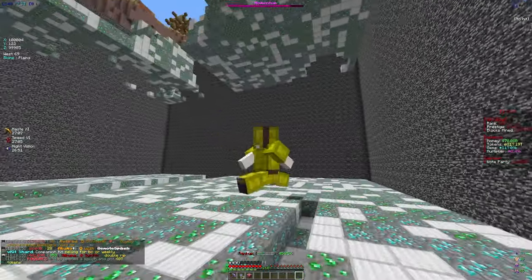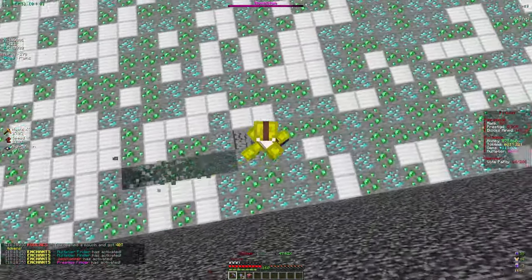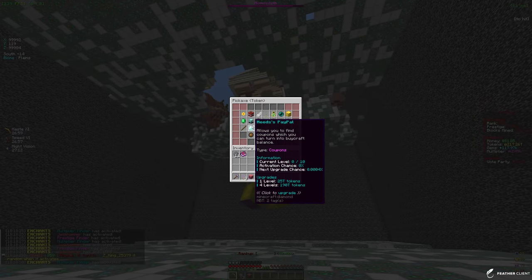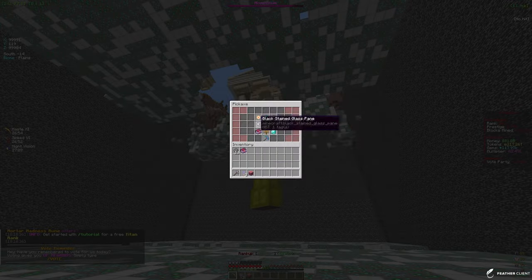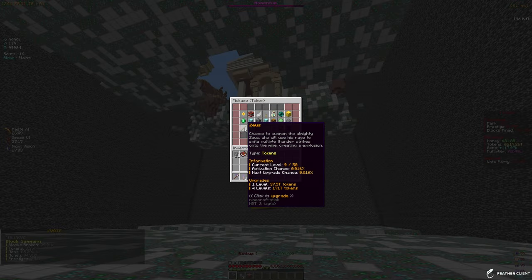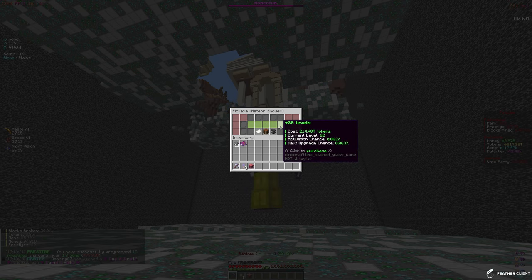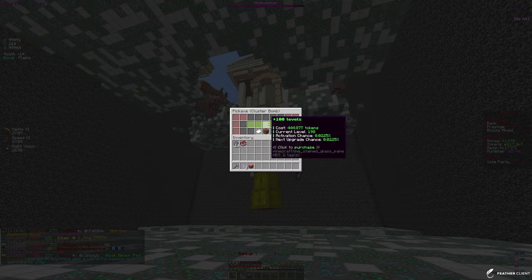I also unlocked this tier 16 pouch, so let's open it up. It gives us tokens — boom, 40 trillion tokens. We're at about 220 trillion tokens now to spend on our pickaxe. If we go into cluster bomb we can get about 53 levels. For Zeus we can get four levels — we currently have nine out of 50. For meteor shower we get 28 levels — we currently have 62 out of 100, so we'd be very close to maxing it out.